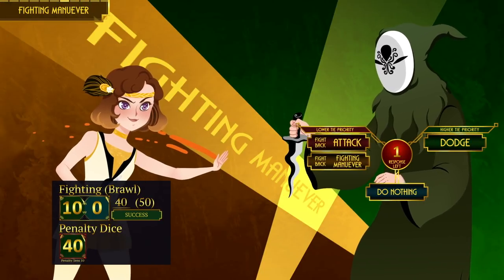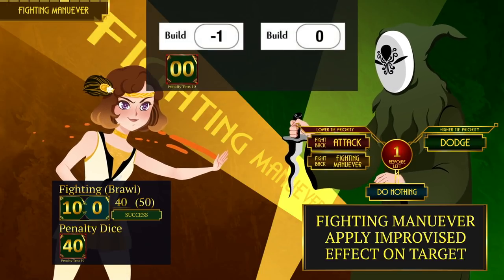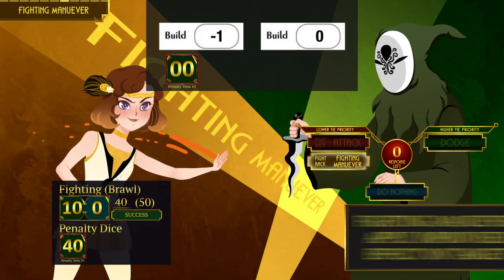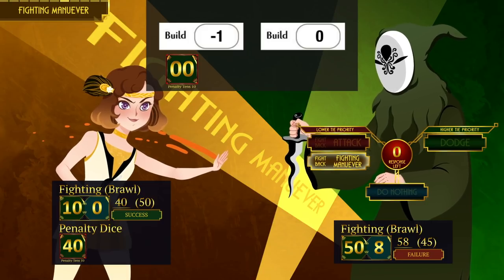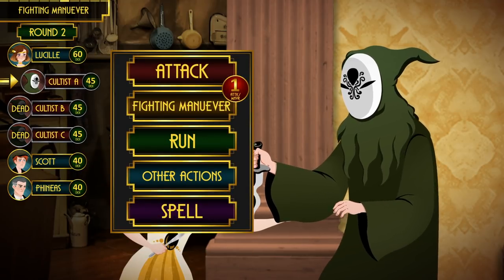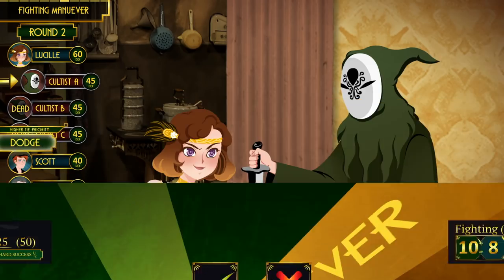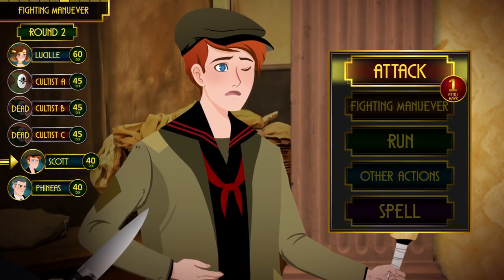Fighting Maneuver uses the Fighting (Brawl) skill. It is treated like an attack, but instead of dealing damage you apply an improvised effect like grabbing, tripping, disarming, or shoving someone off a bridge. However, Lucille's build is one size smaller than her target, so she makes her maneuver with a penalty die. If she were two sizes smaller she would use two penalty dice, and she cannot do a maneuver at all when three sizes smaller. The cultist fights back with his own maneuver, but being larger gives him no bonus. Lucille wins the roll and he is now restrained.